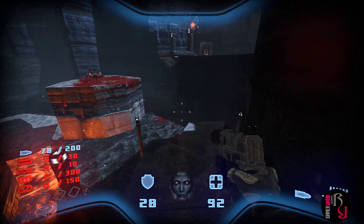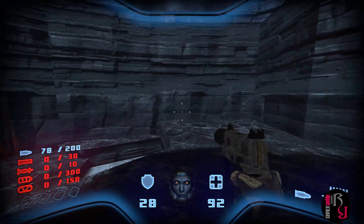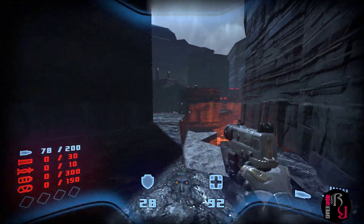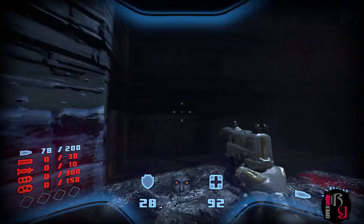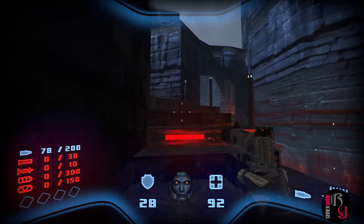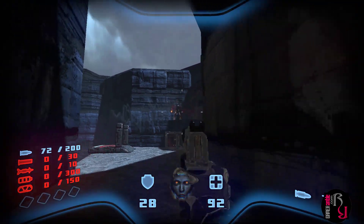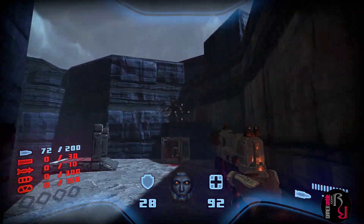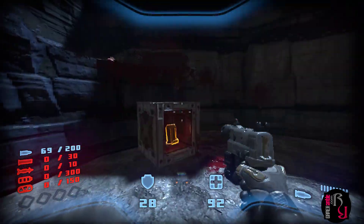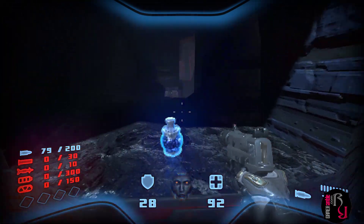Some shiny, glowy something that you would want to get. These level designs definitely remind me of Duke Nukem and those kinds of games, where you see stuff but you don't know how to get to it. Looks like I need to jump across. The box placed there conveniently — and there was ammo in it as well.